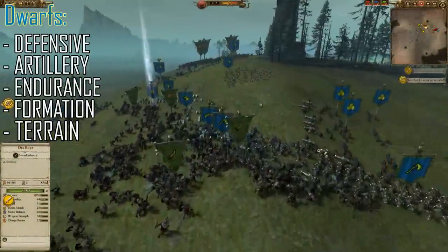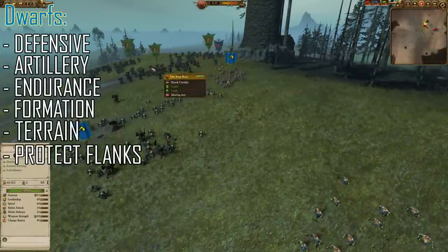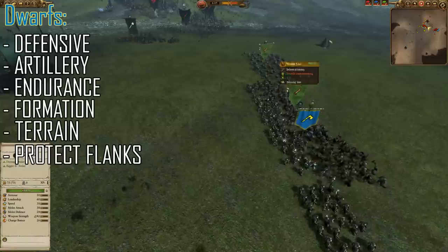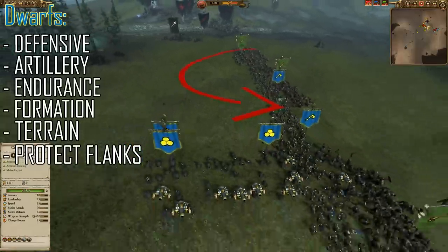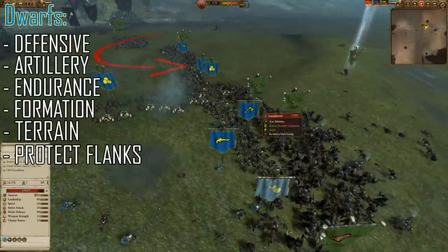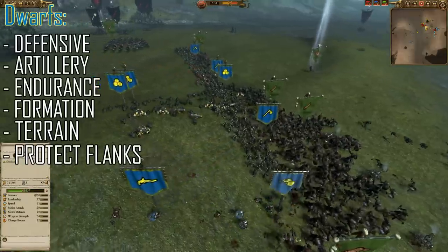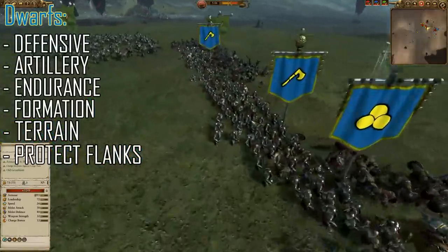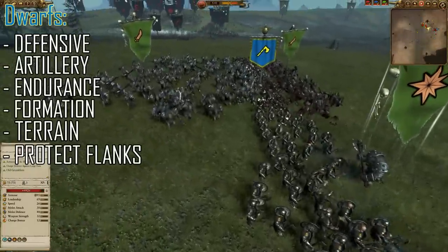All this formation and terrain talk is of course about protecting your flanks — it is the most important thing for the Dwarves and one of the hardest things to do. If you leave your flank horrendously exposed, the enemy will just walk around and come up behind you. I have made a tactic video called Dwarf Anti-Cav, all about how to defend your flanks from the Dwarf's biggest threat — cavalry. I suggest you go and watch that if you haven't already. It's not a foolproof plan by any means, because there isn't one. It's very difficult to deal with enemy cavalry for the Dwarves.